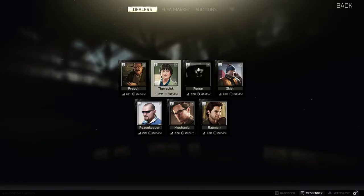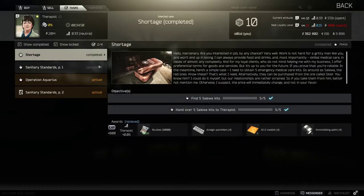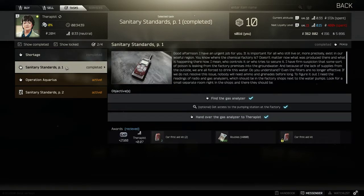You want to quickly go to the Therapist. In the Therapist you should be able to get this task called Shortage. Grab Shortage and you want to finish Shortage and Sanitary Standards Part One. The reason being is because you can get the Car First Aid Kit, which is super useful in this game.